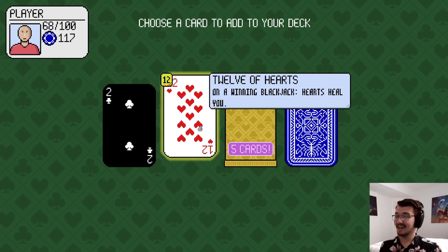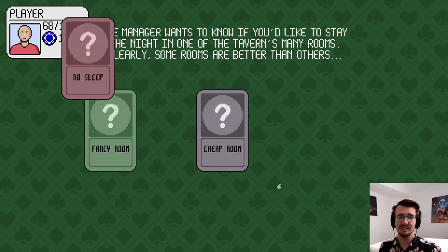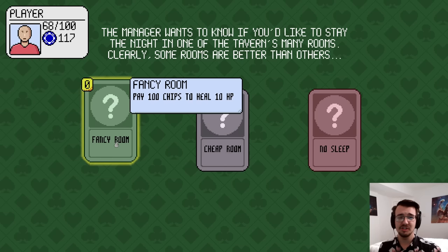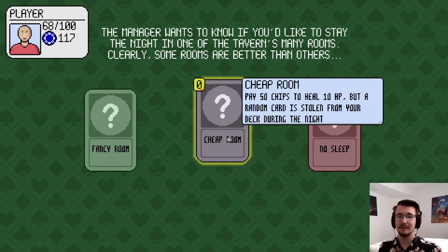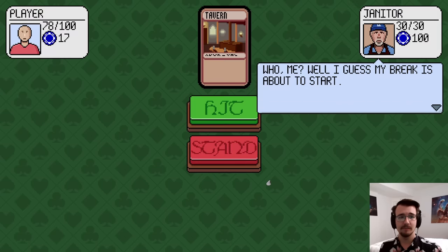I got a 12 of hearts, which is kind of scary because the plurality of cards in my deck are worth 10, and that gets me to 22. Booster pack seems really good. I could pay 100 chips to heal 10 HP, pay 50 chips to heal 10 HP but a random card is stolen from my deck during the night, or get no sleep and lose 5 HP. Pretty relatable, but I'll take the heal.